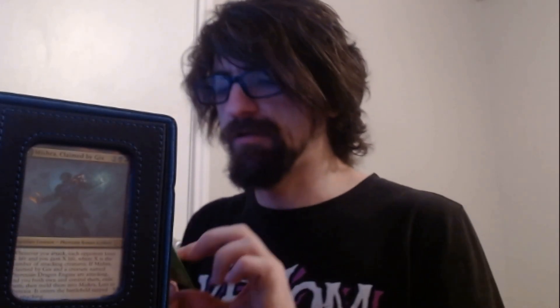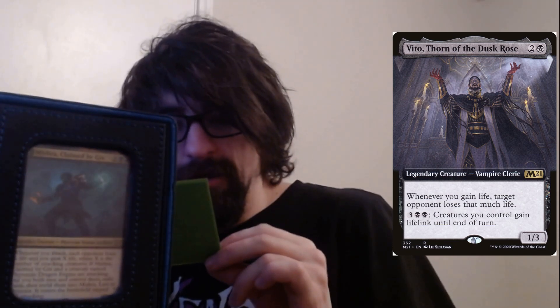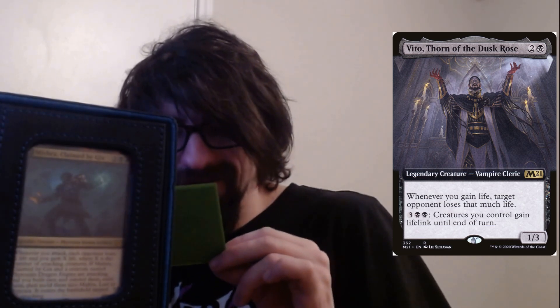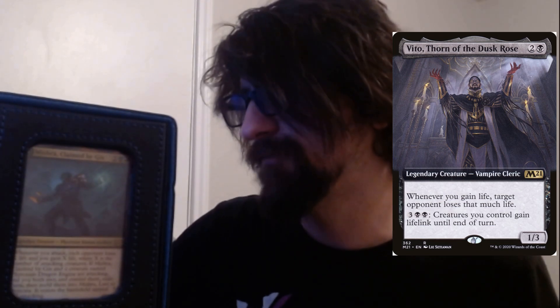Vito, Thorn of the Dusk Rose — three cost, one black two colorless. Legendary vampire cleric. Whenever you gain life, target opponent loses that much life. It also has a tap ability where you tap three and two black to have creatures you control gain lifelink until end of turn. Good for punishment.